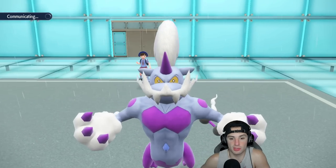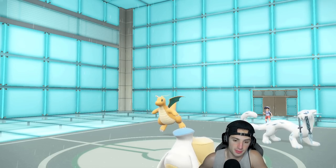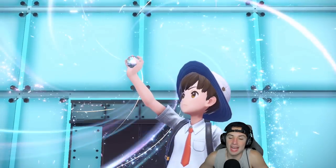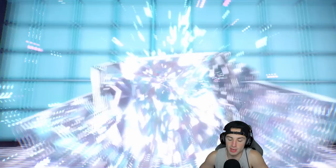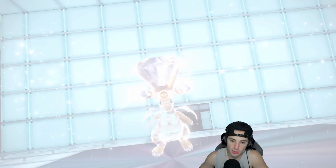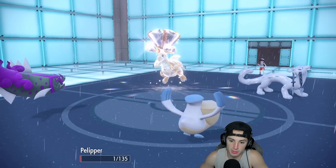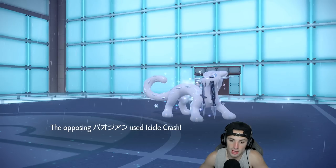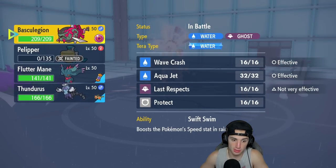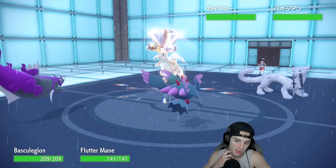This combo is annoying. I'm going to swap Thunderus out for Basculation and set up Tailwind for the squad. I have a focus sash on this thing. They end up Terastallizing and going into a normal Tera — E-Speed into Pelipper, Ice Spit coming so that focus sash activates. They double down into Pelipper — how dare they! I don't even get off a Tailwind. From here I'm going to bring in Flutter Mane and Terastallize it.